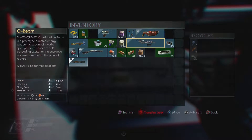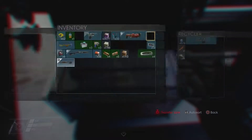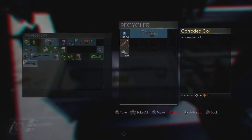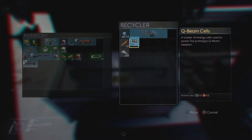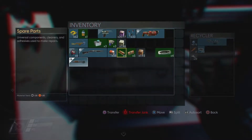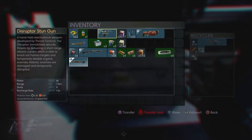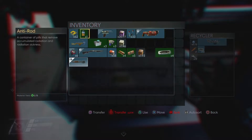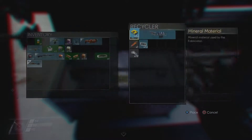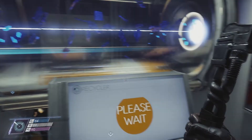Since I'm never really going to use this Q-beam — it never seems to be of much use — I'm going to recycle it and regret it later, but it'll give me more inventory space so I can carry more junk. Maybe this stun gun too? Actually no, the stun gun's been kind of useful. These bullets haven't been, so in you go. Recycle away.